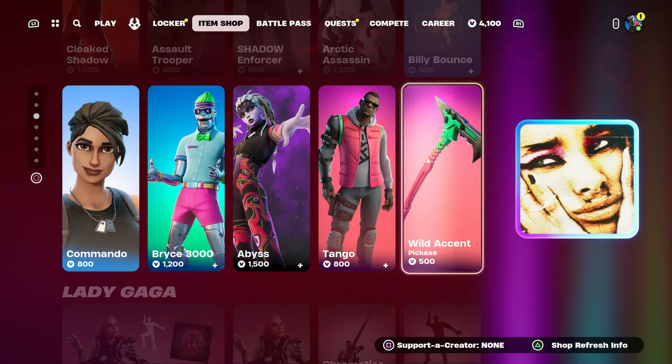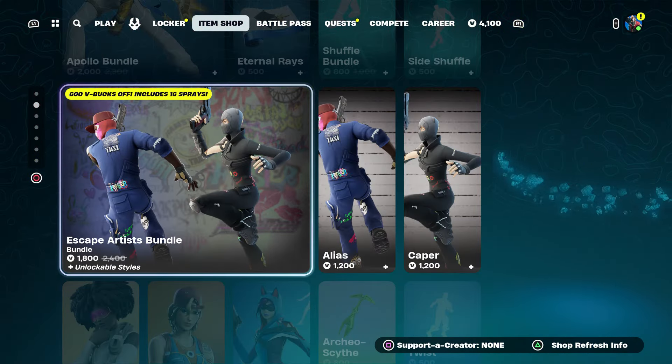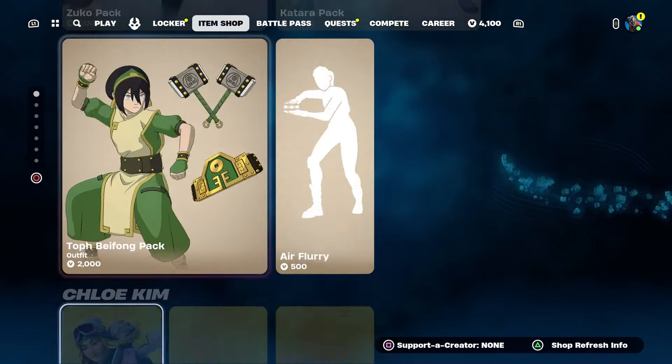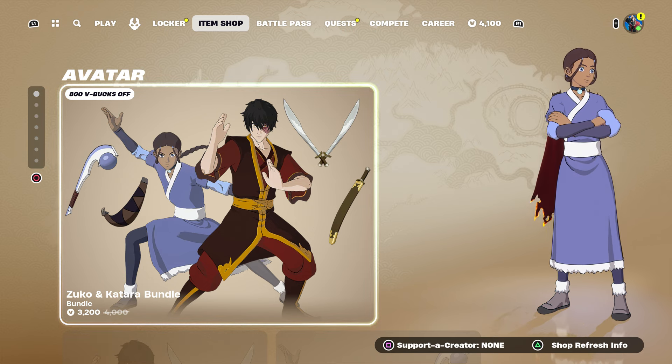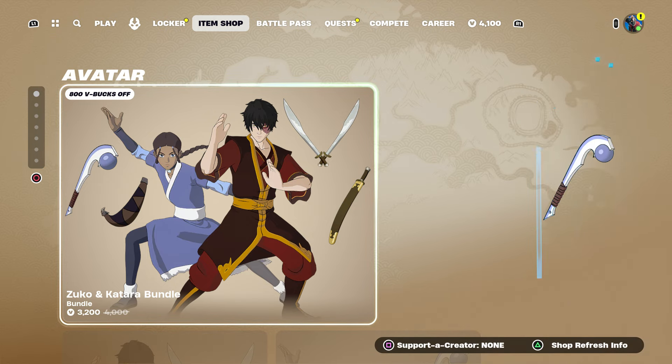Let's talk about Crates and Travis Scott and when they're coming back. For anybody that does not have Crates, you can basically get him for free by following the steps — Crates, Travis Scott, his pickaxe, Crates' pickaxe, and even the Travis Scott emote.